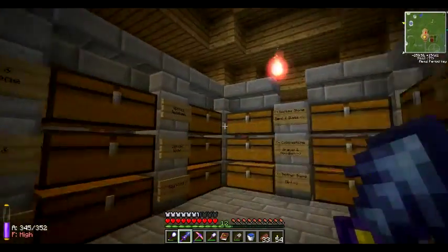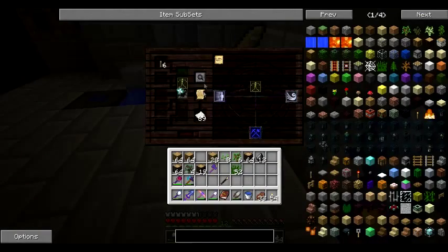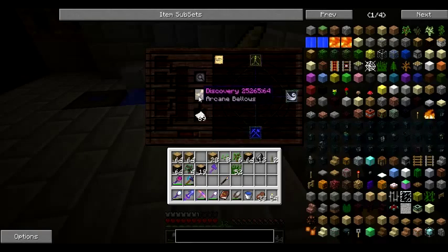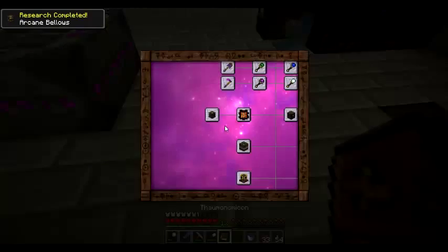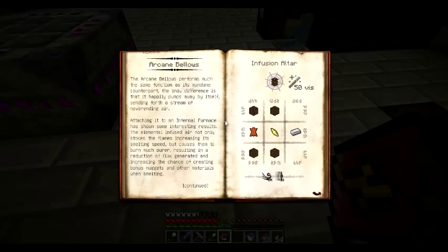Let's try our aura. Thanks for the tip, guys - that is much easier than feathers. Imperato, control - that's easy. Levers. Done. Awesome. Arcane Bellows - check out the Thaumonomicon. It follows on from the Infernal Furnace, and it's stoking the flames. The Arcane Bellows performs much the same function as its mundane counterpart - the only difference is that it happily pumps away by itself, sending forth a stream of never-ending air. Attaching it to an Infernal Furnace has shown interesting results: the elemental infused air not only stokes the flames increasing smelting speed, but causes them to burn much purer, resulting in a reduction of flux generated and increasing the chance of creating bonus nuggets when smelting.